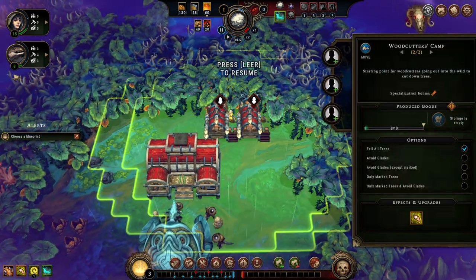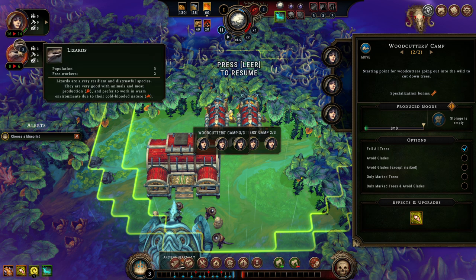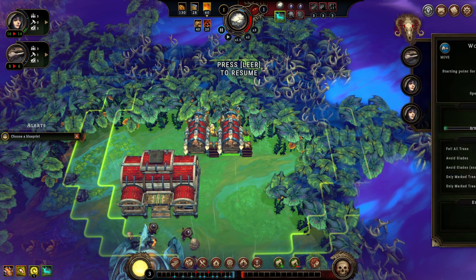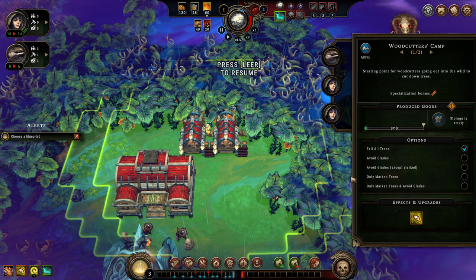We got ourselves some woodcutters. Since we don't have access to beavers, we're going to stock that up with humans. First things first — let's configure our workers. This has been changed by the latest update. We're going to cut only marked trees and we're going to avoid glades. If we shift-click it, it should apply to all the others — yes, good.